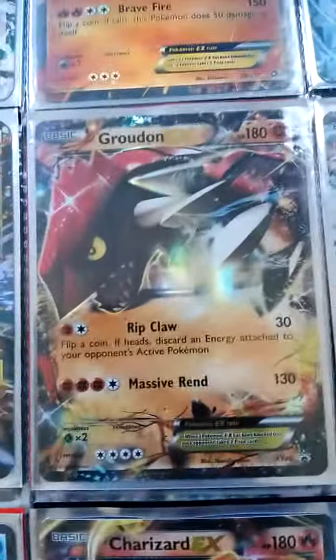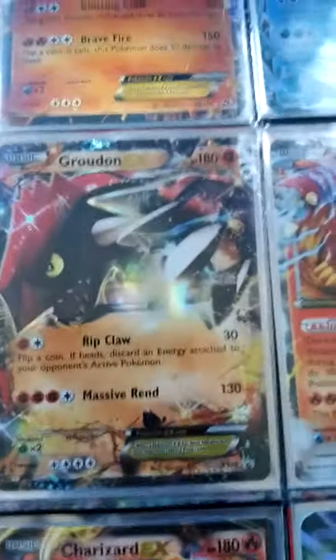Alright, so this one's from Primal Clash, and this one's a Primal Clash Blackster Promo. Dragonite EX, Venusaur EX, Camarath EX, Trevenant EX, Magnezone EX, Sylveon EX, Gardevoir EX.